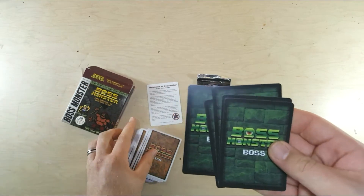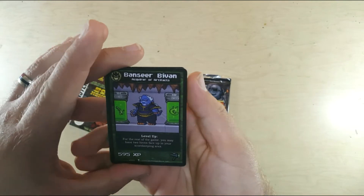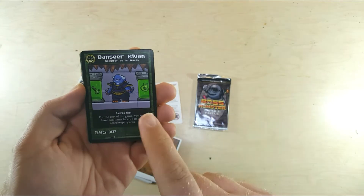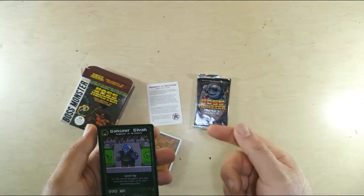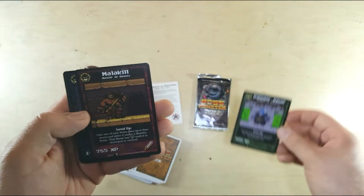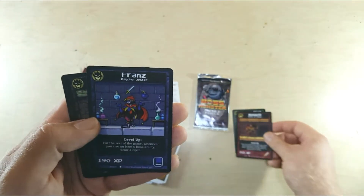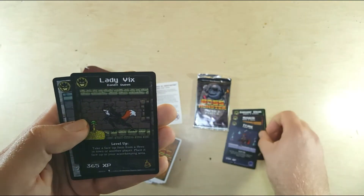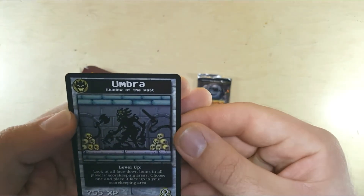Here are our bosses — looks like five of them. We got Bansir Bravin, which is from a different expansion that expanded the game to five or six players and included alien technology. Then Malkavar, Master of Beasts; Franz, the Psycho Jester; Lady Vex, Bandit Queen; and Umbra, Shadow of the Past.